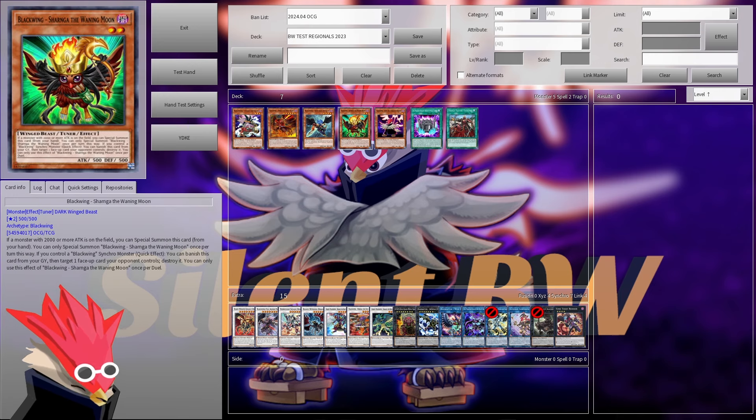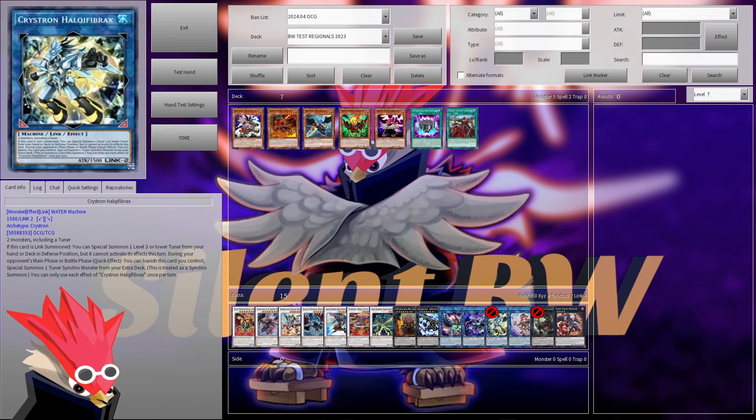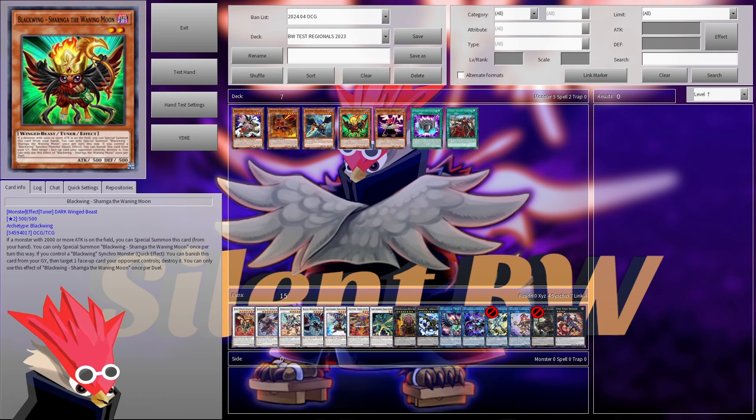We also have Shagna, which is super nice to summon if you can't get to it any other way. Usually you go into it with Boreal Storm — you just send it to the graveyard — but this is a nice alternative way to special summon it if you really need it. After that you get the graveyard effect, which is nice.